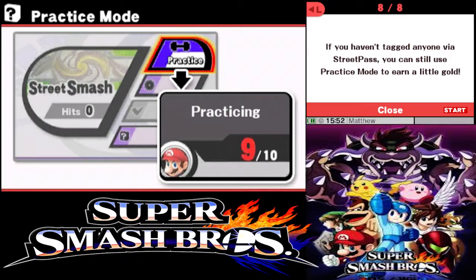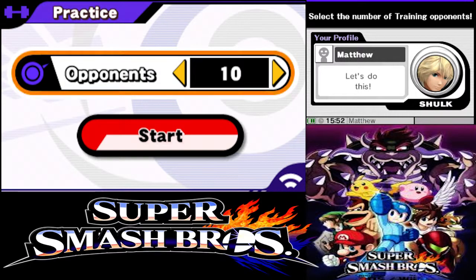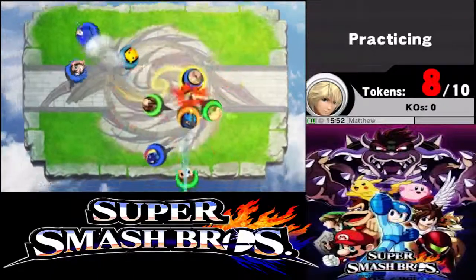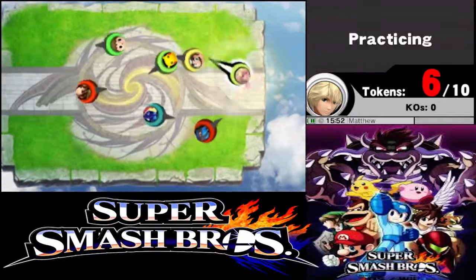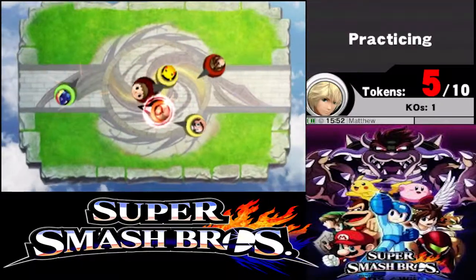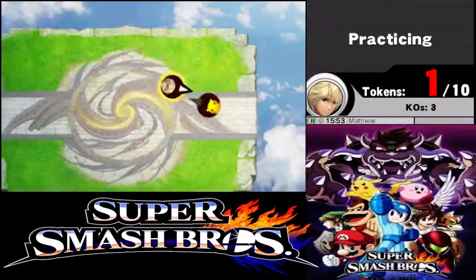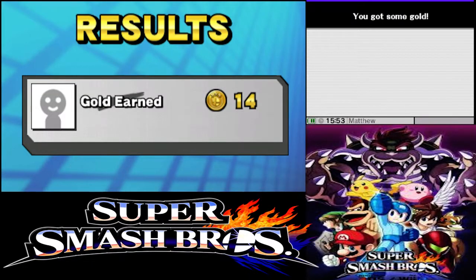Unfortunately I don't have Street Pass on because there's no point — I live by myself. So I'm going to do a practice round to show you how to play Street Smash. I chose 10 opponents to fight. You just go ahead and smash your opponents off the edge. It's kind of like a King of the Hill type of game where you knock everybody off. You can also dodge with the right trigger and control stick, and if you push A at the right time after dodging, you'll do a devastating counterattack. And with that, we actually won — I won this round of Street Smash. I just wanted to show it off.